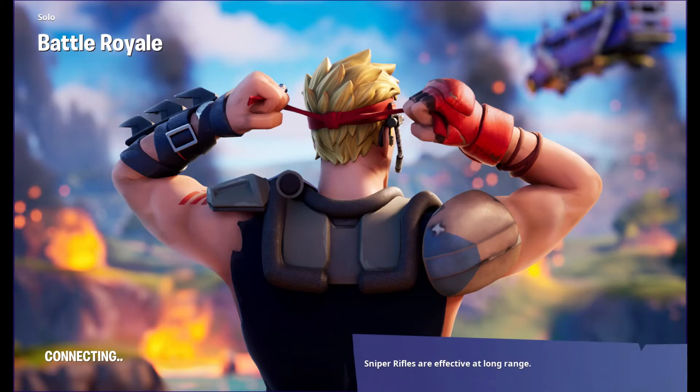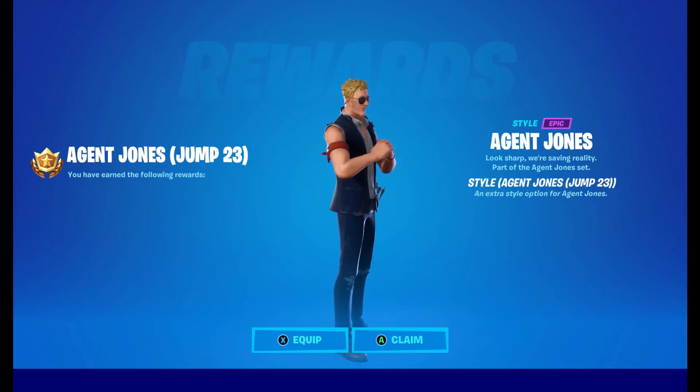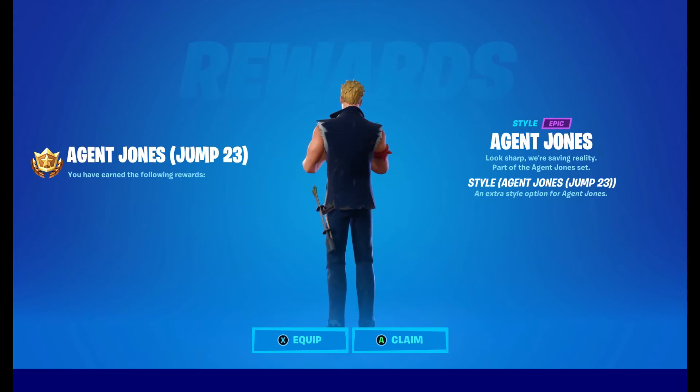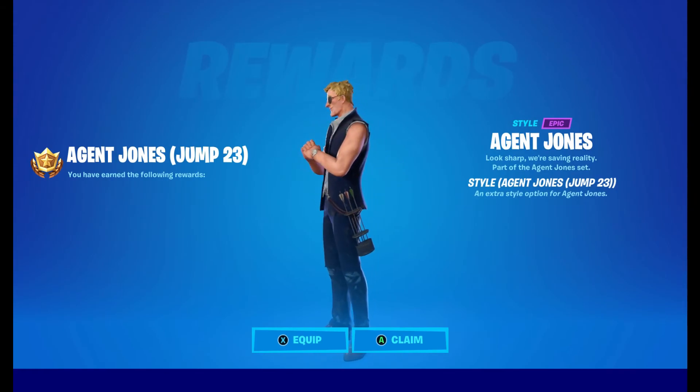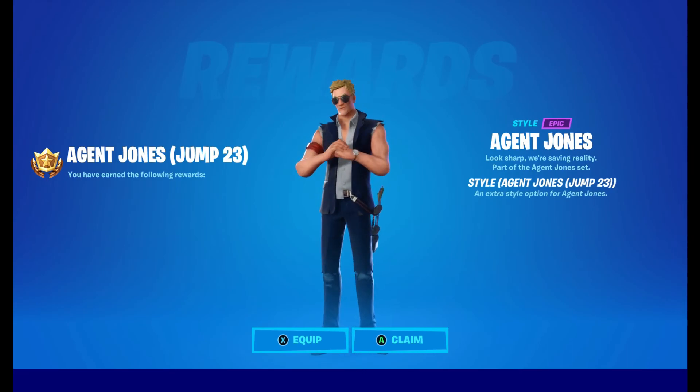Now let's take a quick look at what you actually get. We get Agent Jones — this is going to be jump 23, I think. It looks really nice and clean. I like all of the variants of Agent Jones so far. Let me know which one is your favorite, thanks for tuning in, and I'll see you guys in the next one.